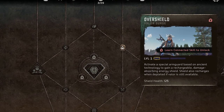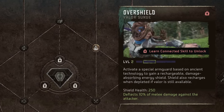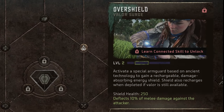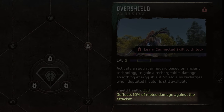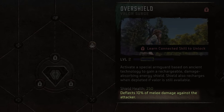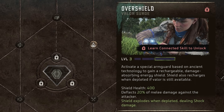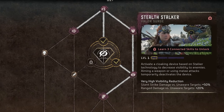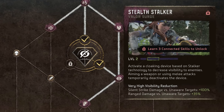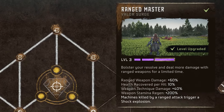For example, we can see here on the overshield valor surge that level 1 gives us 125 shield health, but level 2 will increase that stat to 250. Additionally, we can see that unlocking level 2 will also give us a new effect for deflecting melee damage in addition to the original shield effect. And if we upgrade it to level 3, the existing effect stats are boosted further and we also unlock a third effect. This is a very typical upgrade pattern for valor surges, and if you're considering investing skill points in a particular valor surge, you should totally flip through to check out what you'll get at each level.